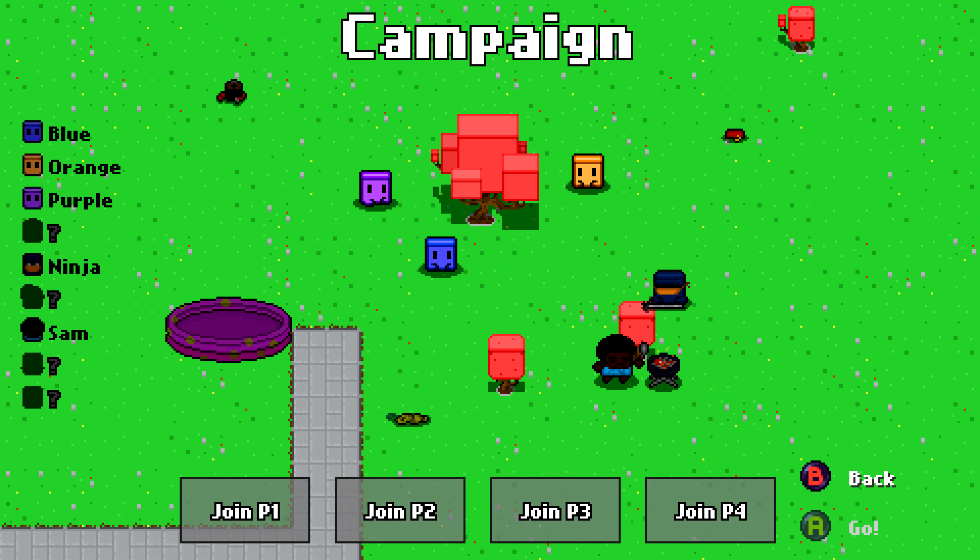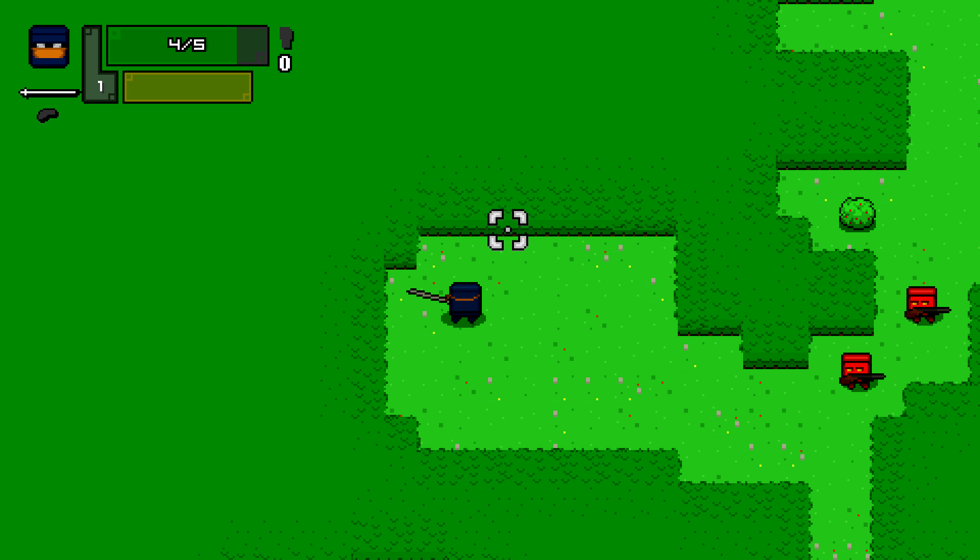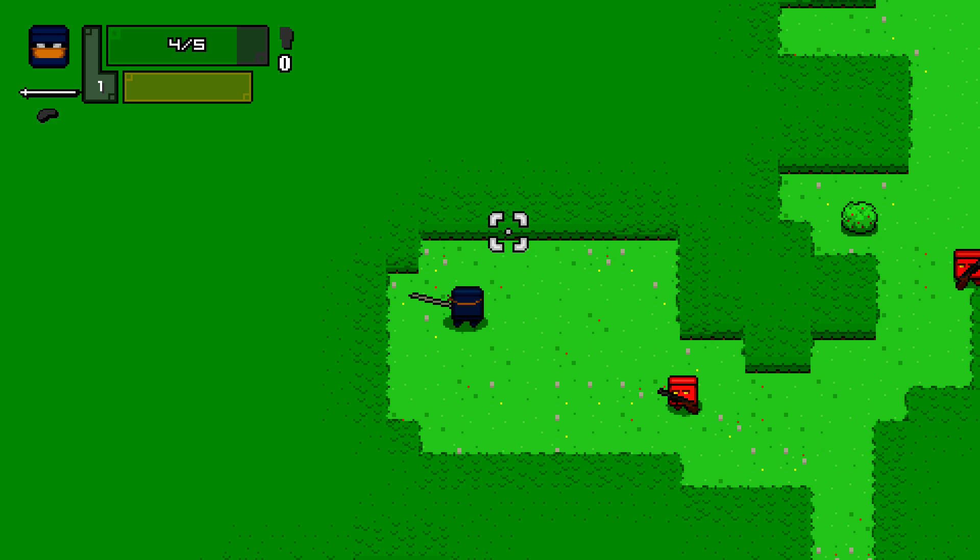Make sure you start up campaign. I recommend using Ninja if you have unlocked him. The reason for that is if you don't have any guns to worry about, you don't have to worry about ammo, so you aren't going to need to open chests to find ammo.